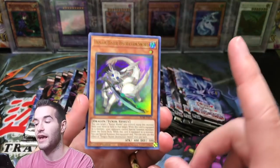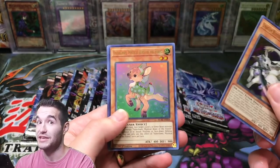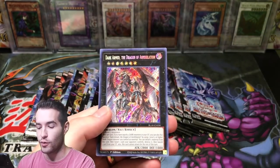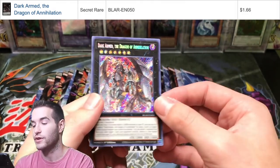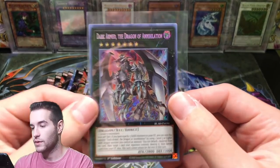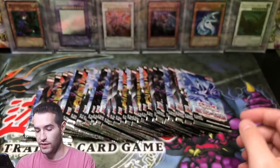Make sure you guys check out the live stream case opening — it was pretty awesome, we did good. Secure Gardener and Dark Armed Dragon of Annihilation. That's a pretty good pull. Definitely like the dragon options — really sweet card.